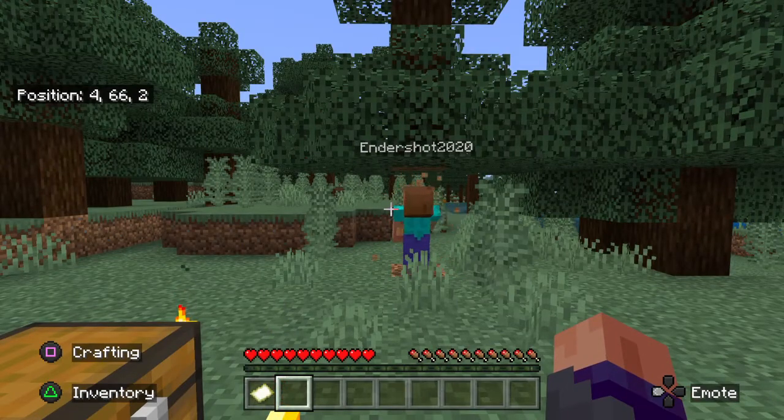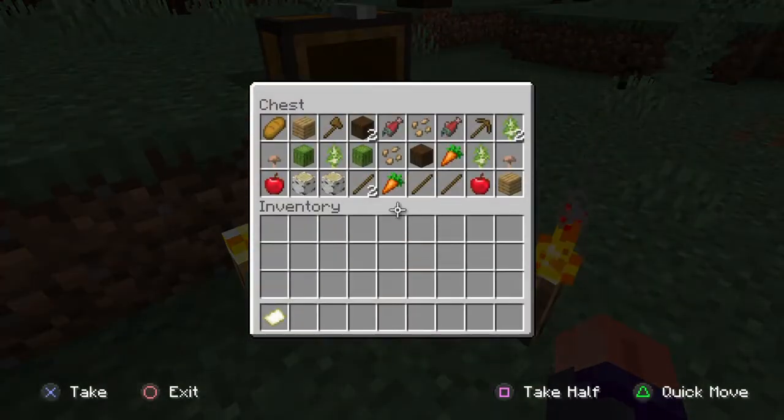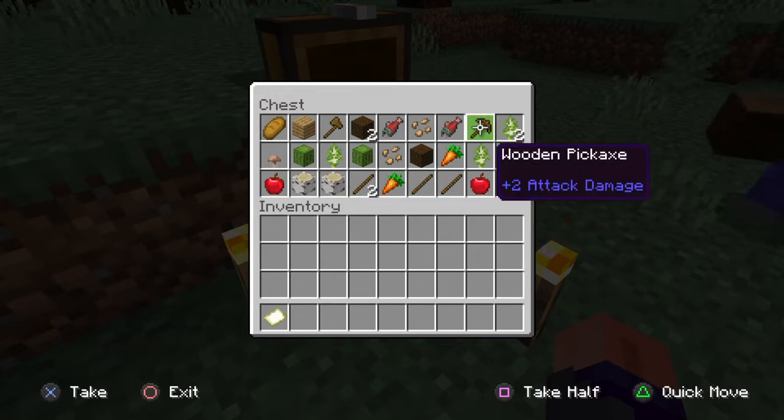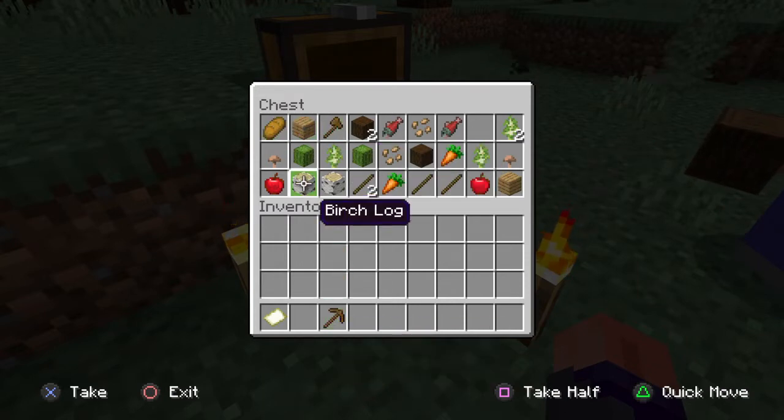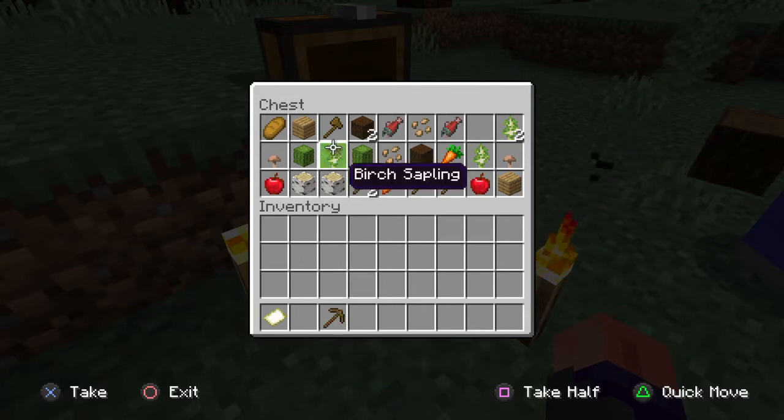Let me check to see what's inside real quick. We got some cacti, beetroot seeds, some wood, and a pickaxe — hey, free wooden pickaxe! Oh cool, there's also an axe. I took the pickaxe out but there's an axe if you want that, since I saw you collecting wood.